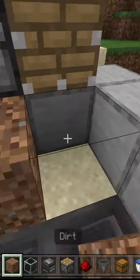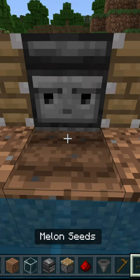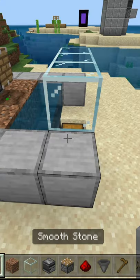Place 3 dirt. Place 2 water buckets like this. Hold this piece of dirt and place either a melon or pumpkin seed. Then make walls and a roof.